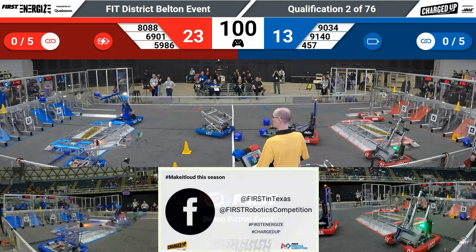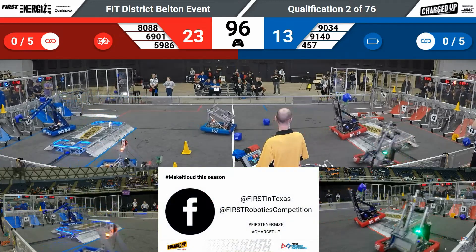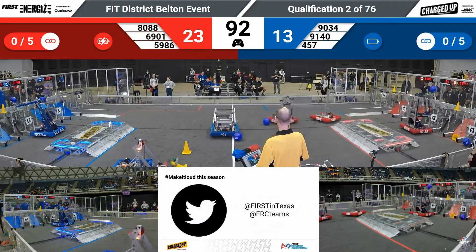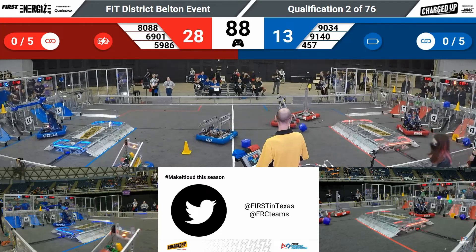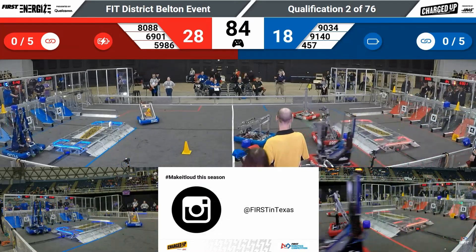90-34, the Space Dolphins coming over with a cube, trying to get this one lined up to earn some points for the Blue Alliance. The cube is dropped in for five points to your Blue Alliance. They're trying to close up the gap here — it's 28-18.